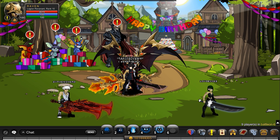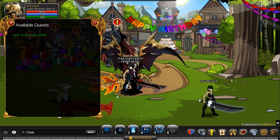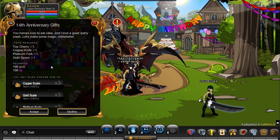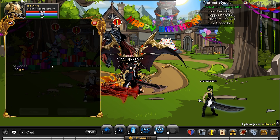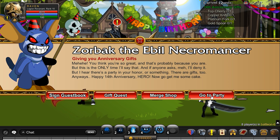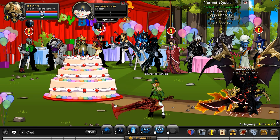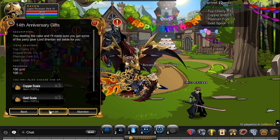If you want to get yourself the 14th anniversary badge, you're going to be talking to Zorbank and you've got this quest right here. If you complete this quest, you will be getting a character page badge. So let's grab this and grab that badge. Head over to the party and you're going to be heading over and destroying this cake right here. It doesn't take very long to complete that quest and then you can turn it in.